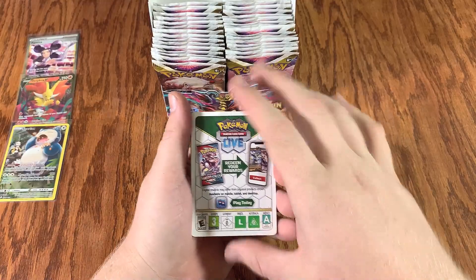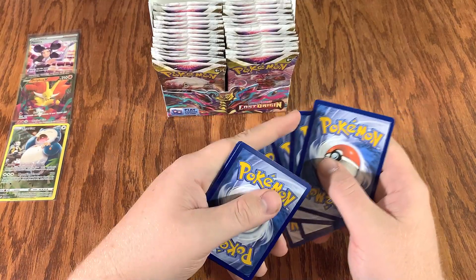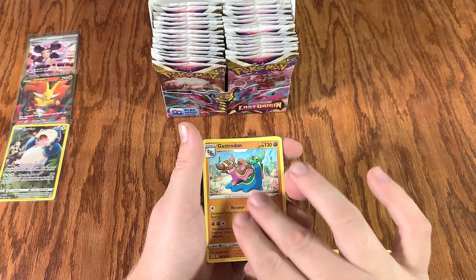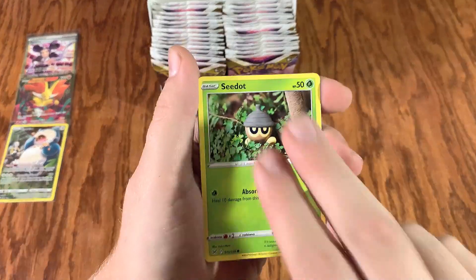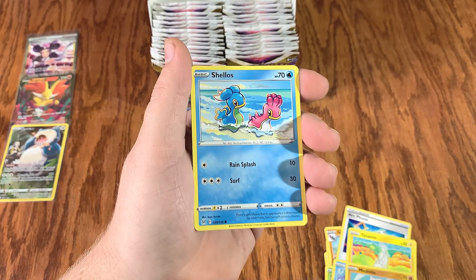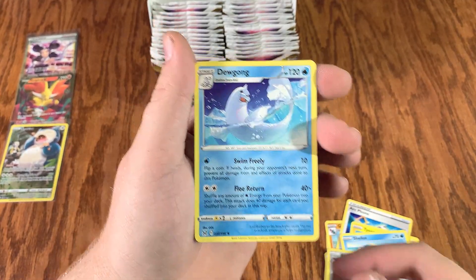Another white bar — white bars, we love the little white bars. One, two, three, four. Man, a MMO, Sea Dot, Horse C, Meditite, and Shellos. What do we got? Apom, Reverse Holo, and Dougong.